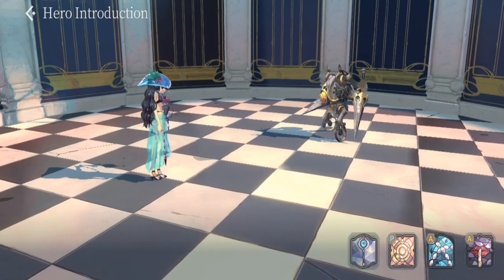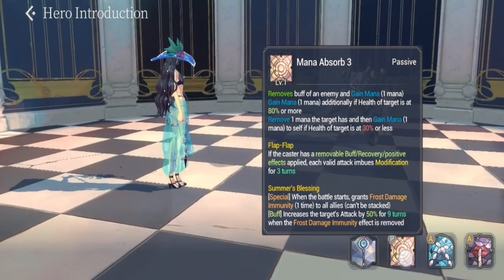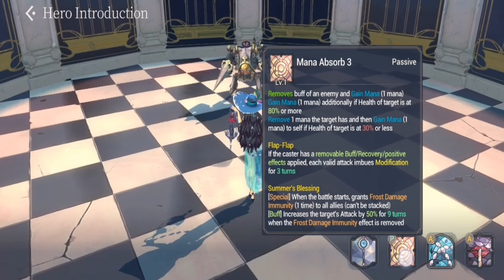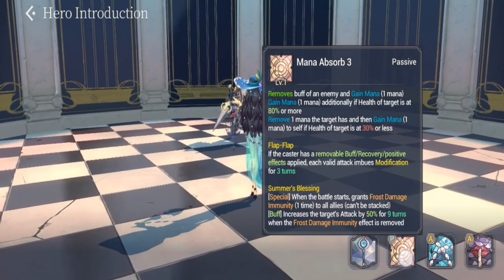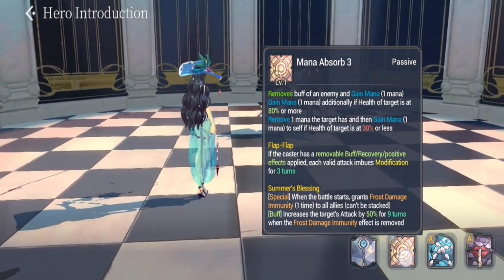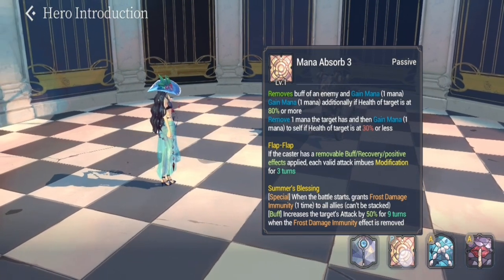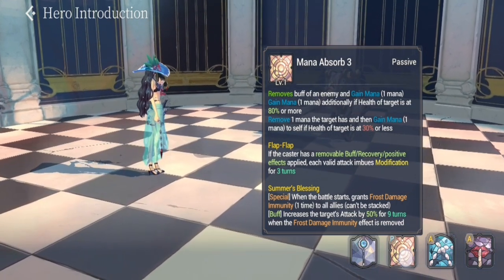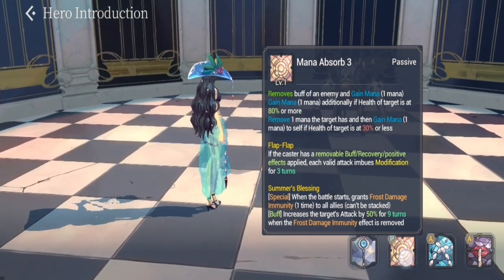For her skill preview, her passive is Mana Absorb 3. As an FC from the Summer Festa, she also gets Flap Flap and Summer's Blessing. Flap Flap is a modification imbued on enemies, applied with each valid attack for three turns. Summer's Blessing makes her and her teammates immune to Frost for one turn. After the immunity expires, it grants the whole team a 50% attack increase for nine turns.